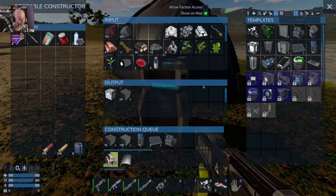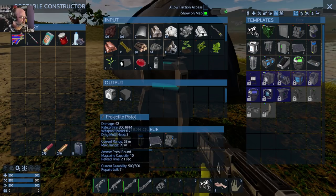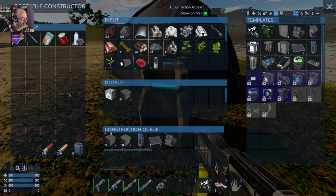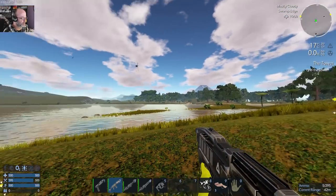Also, off camera, I've made a projectile pistol and I've unlocked and made the shotgun, and some ammo to go with those, so we're able to defend ourselves a bit better.